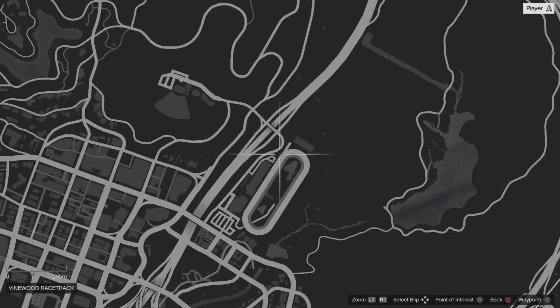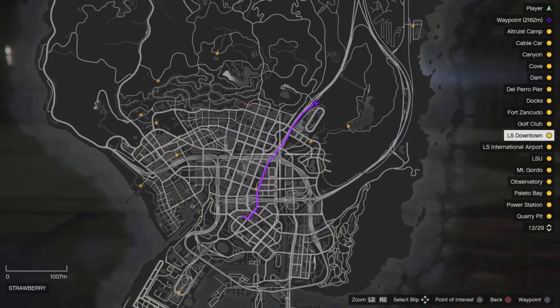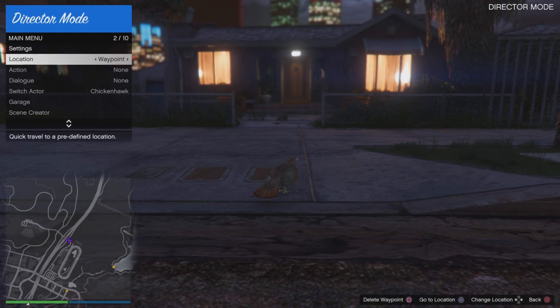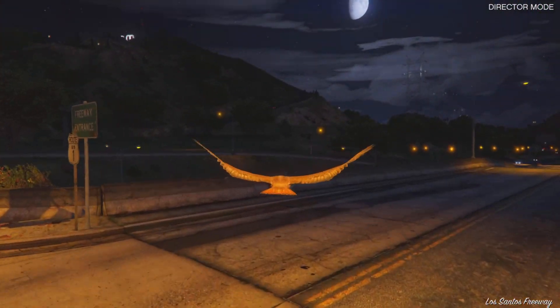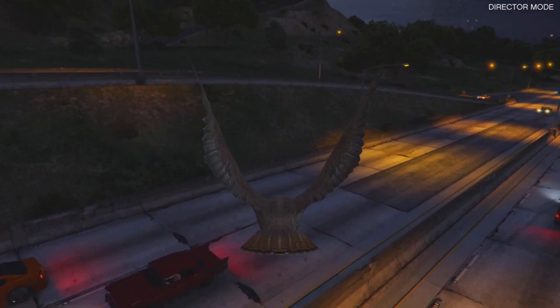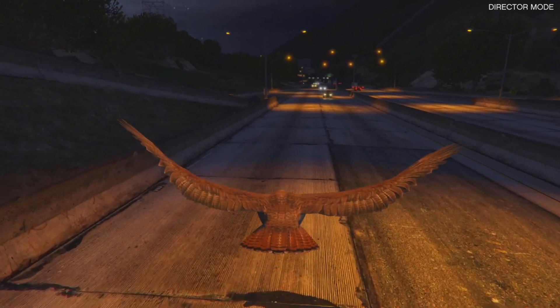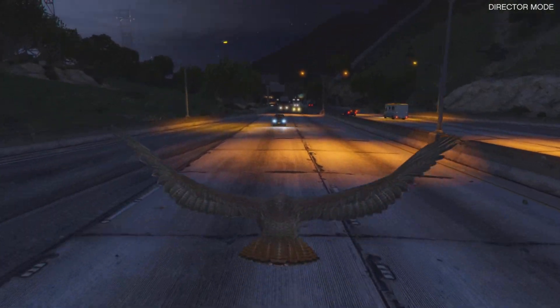Now you need to teleport yourself to a good spot where many cars are passing, like the motorway. Teleport there using the interaction menu, and find a big truck or a big car that you can hit pretty easily. I'm going to zoom in a bit — I think I've found a truck here. Yes, there's the truck, so I'm just going to crash into it.